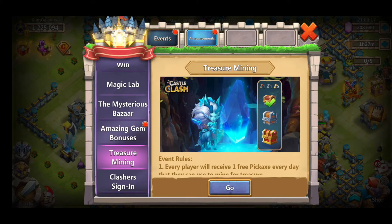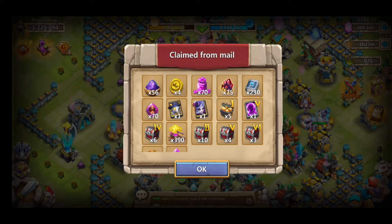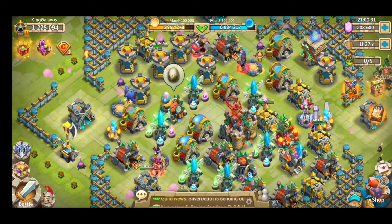So let's claim that stuff and get up. We're almost — we're over. So 70 jars of gems, 75 capstone rubies — really, really good stuff out of that. That was really cool.